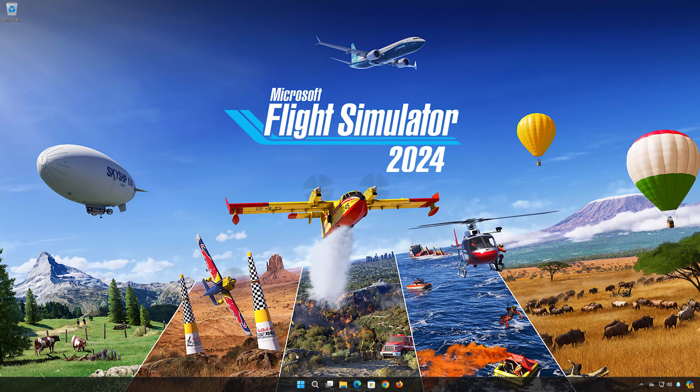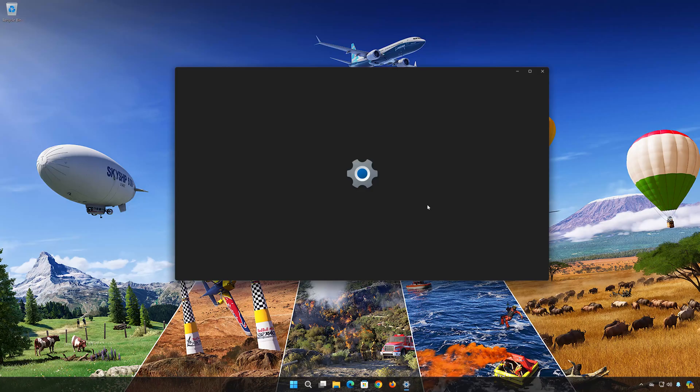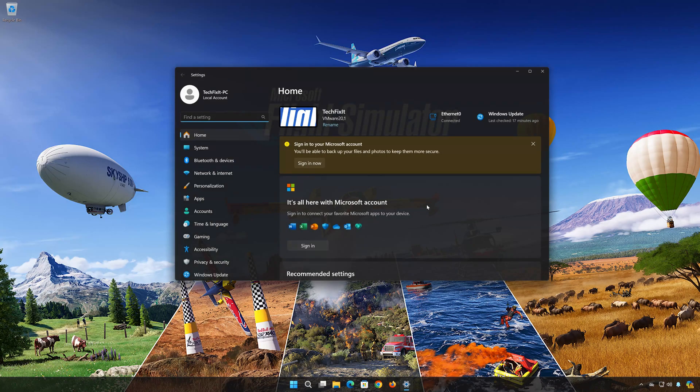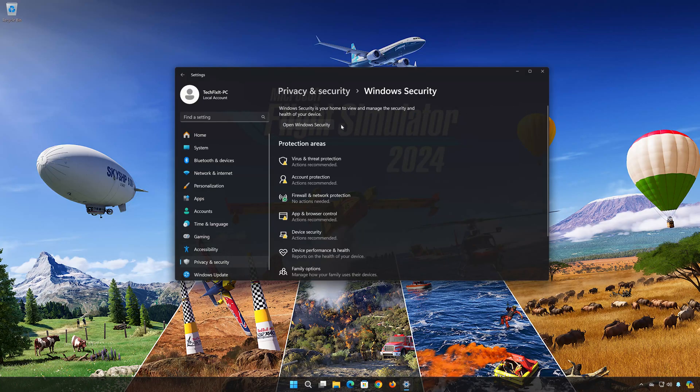First, open your Start menu. Open Settings. Open Privacy and Security. Open Windows Security. Open Firewall and Network Protection.